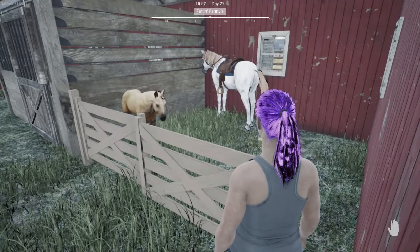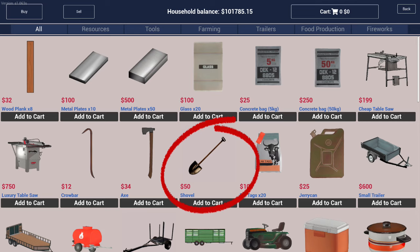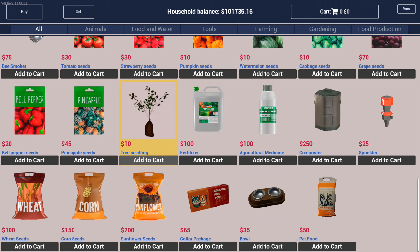Another new addition to the game is trees, which can now be grown on the ranch to replace ones you've cut down. You will need to purchase a shovel at the hardware store for $50. Once picked up, this shovel will be added to your action wheel. Tree seeds can be purchased from the general store for $10 each.